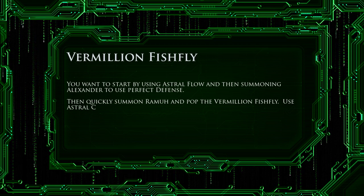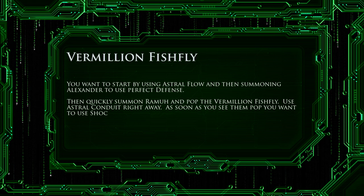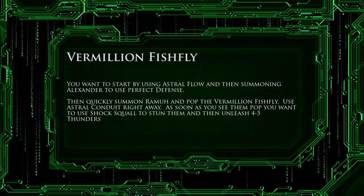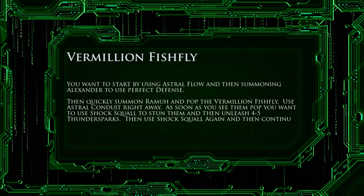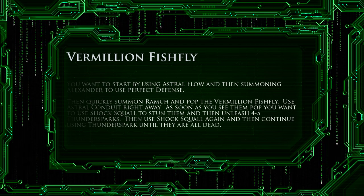Use Astral Conduit right away, and then as soon as you see the flies pop, you want to use Shock Squall to stun them, and then unleash 4–5 Thunder Sparks repeatedly back to back. Then use Shock Squall again to once again stun them, and then continue using Thunder Spark until all of them are dead.